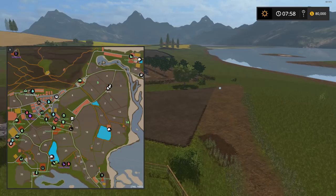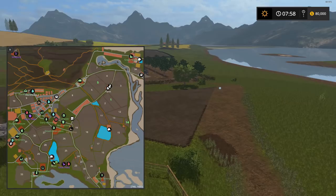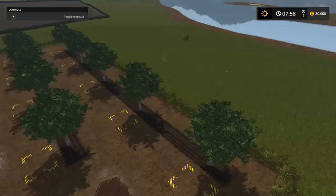Coming up on the olive trees — this is similar to the apple orchard but it's just olives instead. You need manure, compost, and drinking water, and you get olives. There's a nice little half-silo for storing your water there.